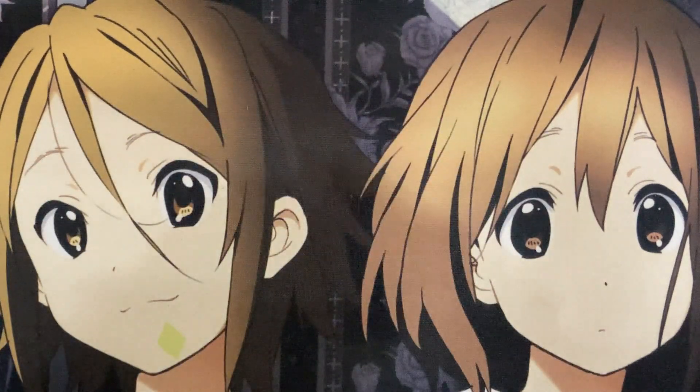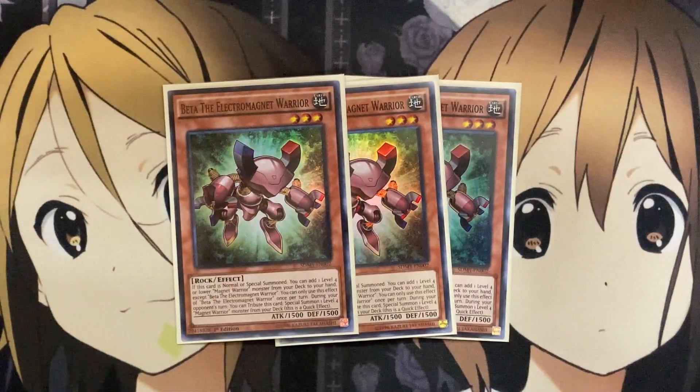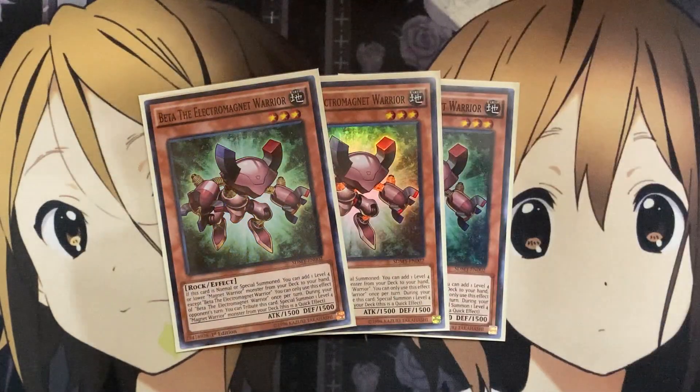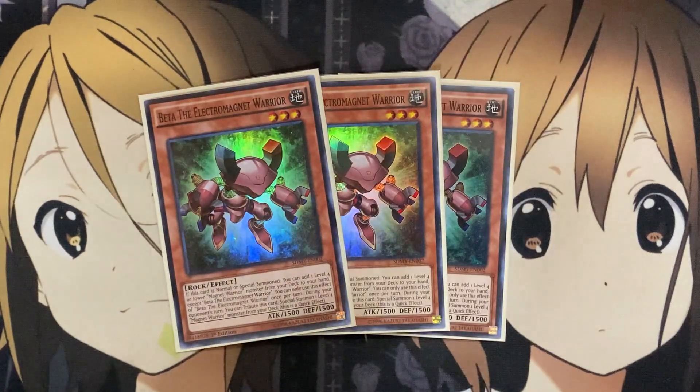I also run three Beta, the Electromagnet Warrior. When it's normal or special summoned, you can add one level four or lower Magnet Warrior from your deck to your hand, except Beta, the Electromagnet Warrior. Having the same tribute option means you can go into Epsilon on your opponent's turn, summoning back Beta — that's two searches for two additional Magnet Warriors you may need for your plays in the following turns.